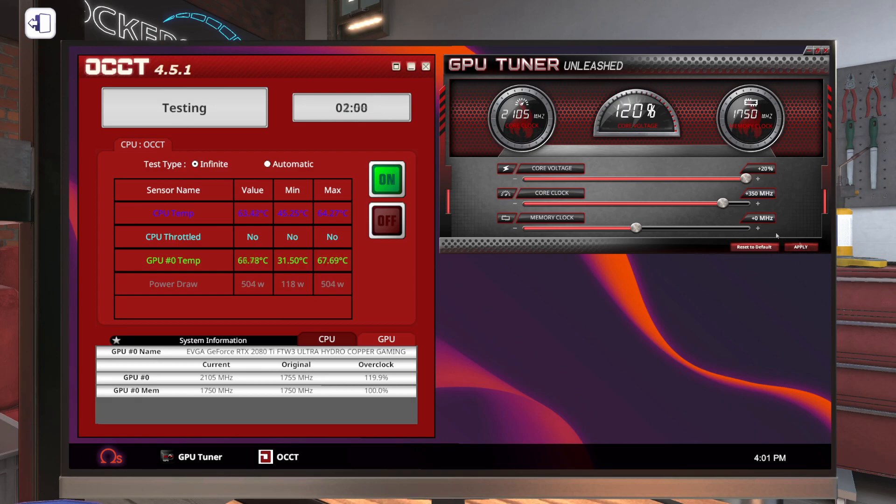We're still only in the high 60°C range. Let's go up another 50 — so now we're at 400 megahertz over the base clock. Let's go up to 445 and hit apply. We are not seeing a crash and our GPU temp is staying in the low 80°C range — that's where the water cooling comes in. If this was air-cooled I doubt we would get this high.